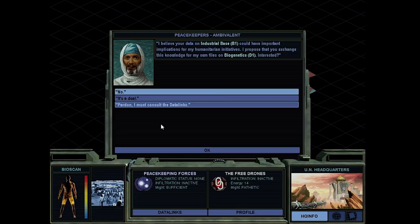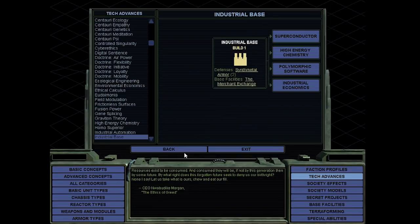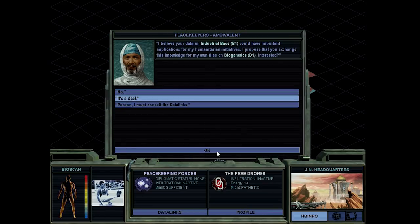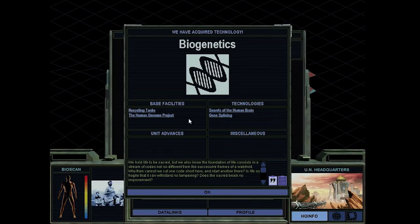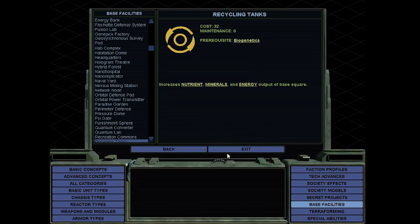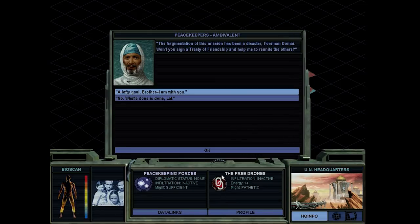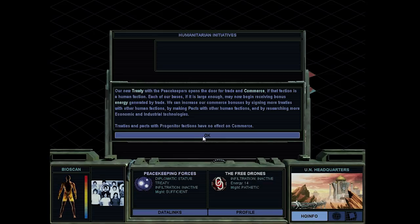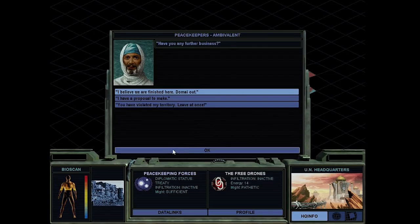He wants our tech and he will give us biogenetics. Yeah, I think we want biogenetics actually. We can give him industrial base. Yeah, alright, we can accept that. It's not like we'll be going to war just yet - a little bit too early for that.